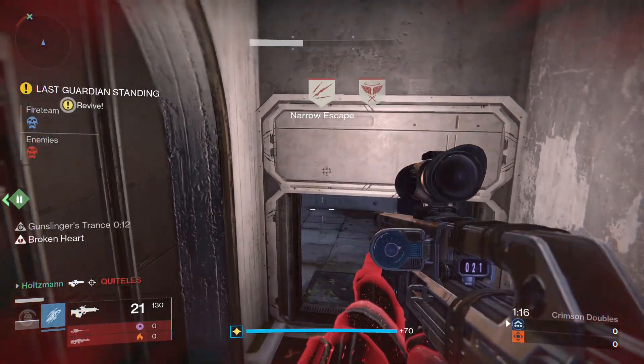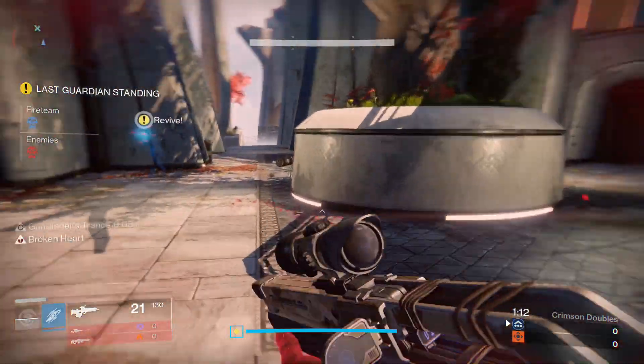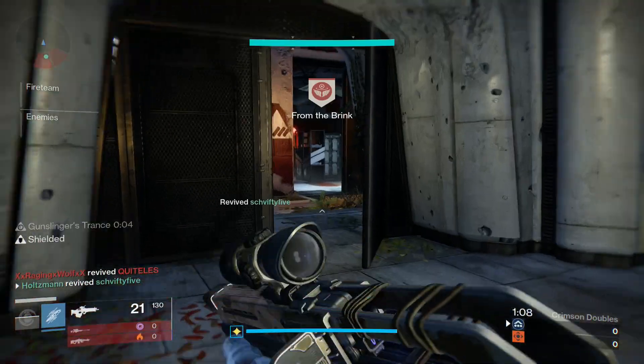Normally, you get someone low with a sniper shot and then push in. But since everyone has maxed out recovery, they regenerate health extremely quickly. So you need to keep doing damage to them to make sure you can land a kill easily.